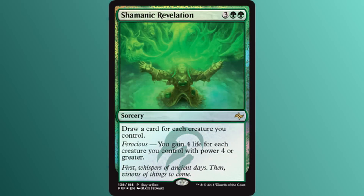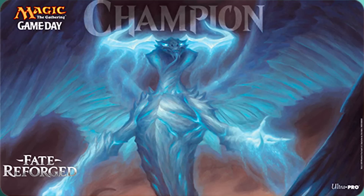Two last things to talk about. First, the Buy-a-Box promo for Fate Reforged is Shamanic Revelation. The art is gorgeous, plus I really like the card, so kudos there. The second thing — and by far the most important slash amazing thing ever — here is the Gameday Championship playmat. Just stare at it for a second. Ugin has never looked so good. I'm gonna go to 19 billion events, I need to win this playmat. I can't imagine the price of this thing on the secondary market. This is one of the most beautiful playmats they've done in a while. I need it. You probably need it. We all need it. Go win Gameday.